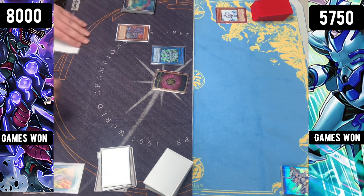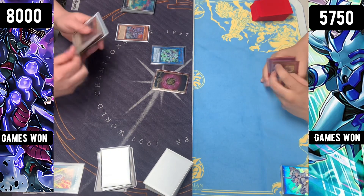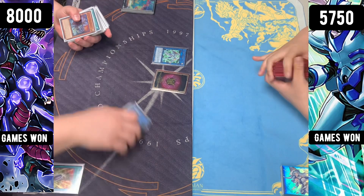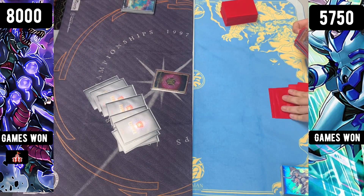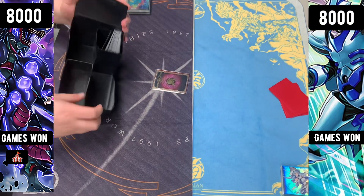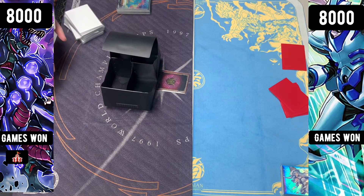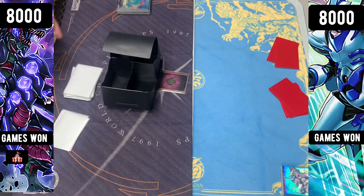They're going to go to Battle Phase, making them take the damage — it is half off Prosperity. They're going to set one and pass. Just scoop it up here — we're going to be seeing them scoop it up, not going to have enough there. That's very rough.